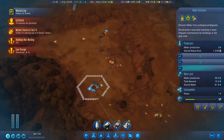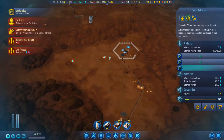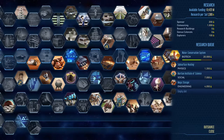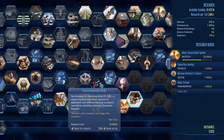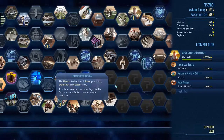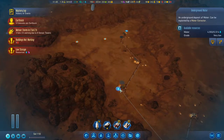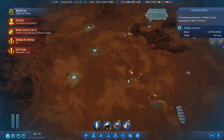We've set up these water extractors here, and we've actually discovered some deep water nearby. I thought we were researching it, but I guess we're just... Can we even research it? We may not have actually unlocked the ability to research deep water extraction. That's something we're definitely going to want ASAP, but hopefully we have enough water production for right now that things will turn around.